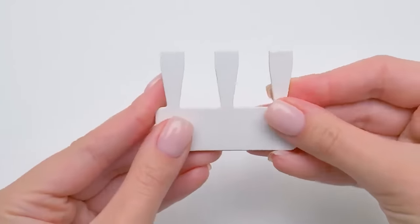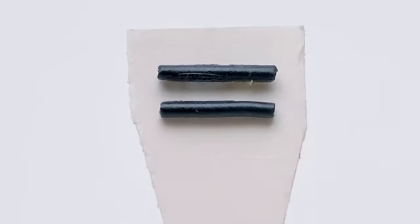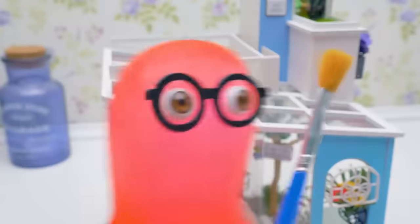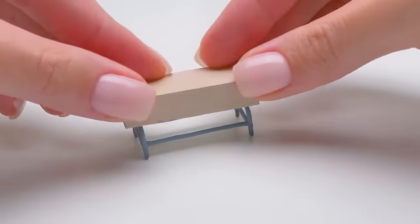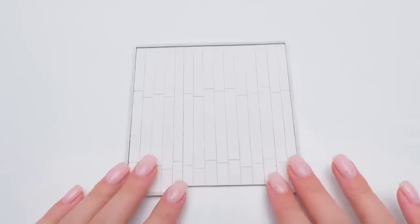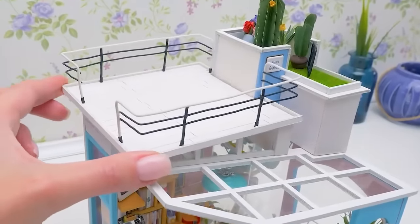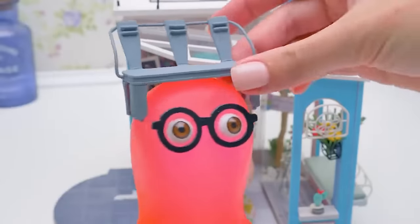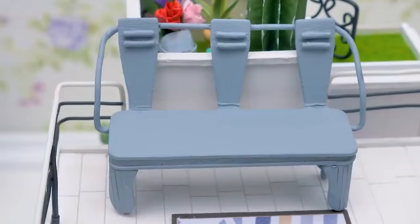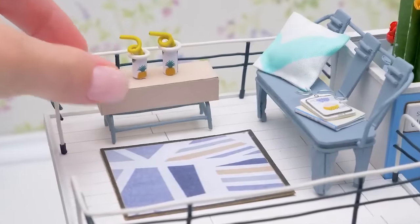We'll need a comfortable bench for the patio. Shouldn't it also be beautiful? Let me color it. Just kidding — of course you can take it. We also need a table. Let's make a base for the patio. Railing is obligatory for the roof, to make sure no one falls down. It fits perfectly. I'm adding a cozy carpet here as well. Here's the bench. Just in time. I think Dora is going to spend quite a lot of time here, so let's prepare refreshing drinks for her.